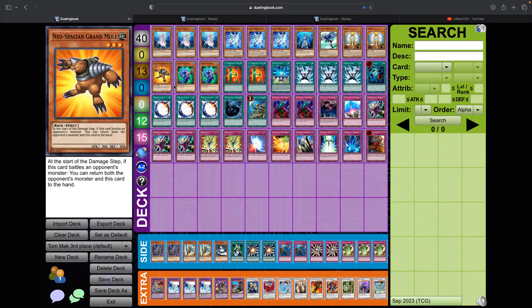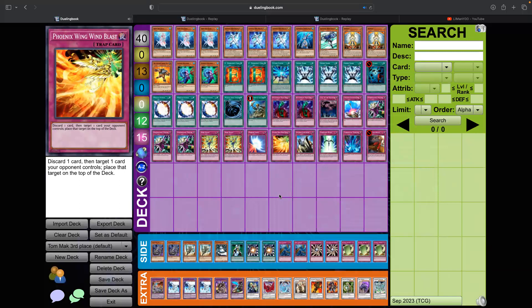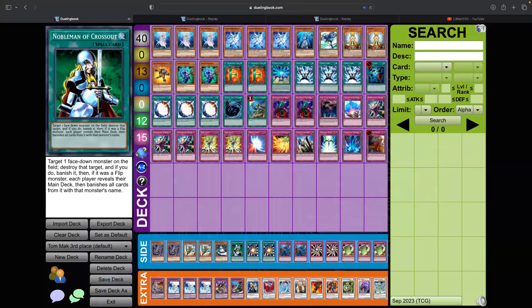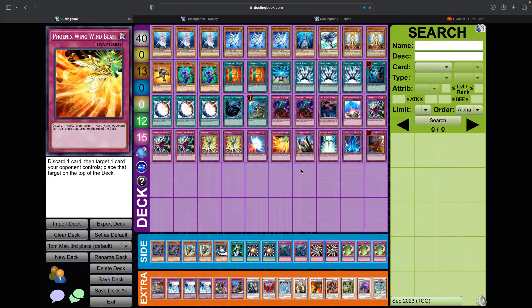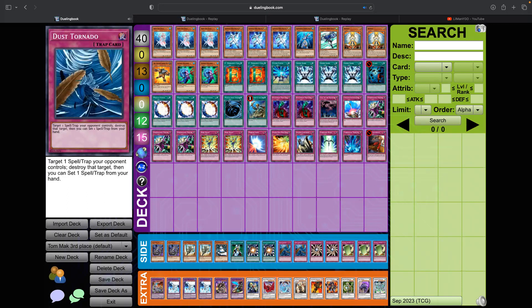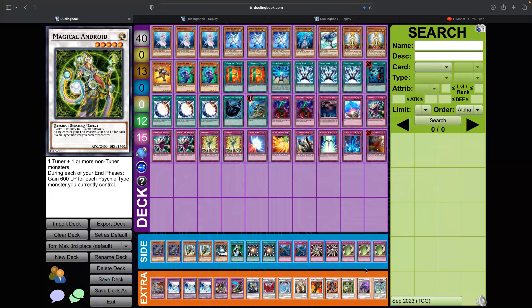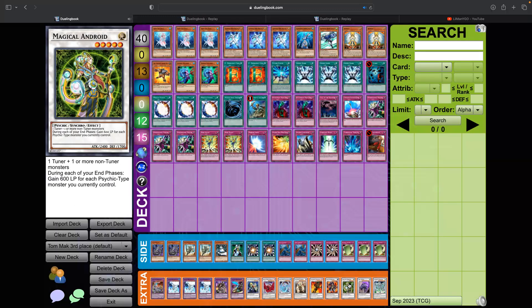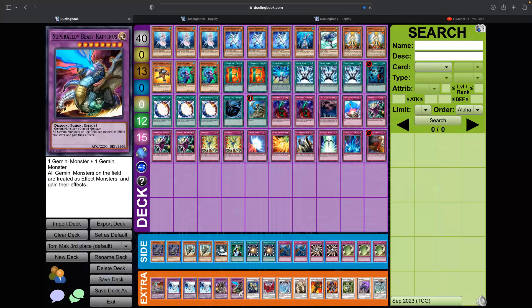The biggest differences between what I'm playing and what he played: the Grand Mole, and then a main deck Phoenix Wind Wing Blast, which I played a long time ago and cut for a few other cards. In the side deck he's going with double Super Poly, single Nobleman — I have double Nobleman, single Super Poly. Everything else is pretty much the same. He's got triple Pulling the Rug, which is really good against the hard matchup of Hero Frogs.